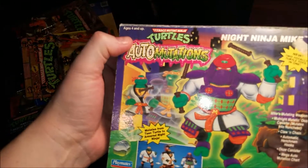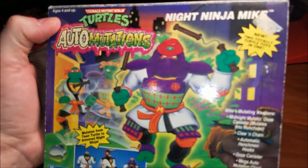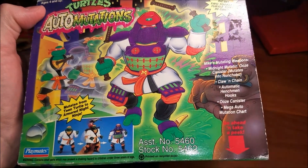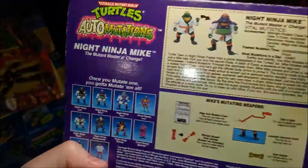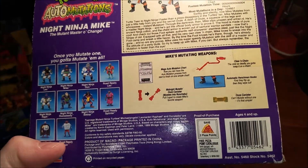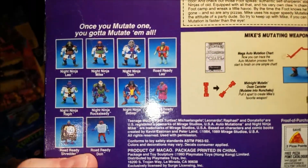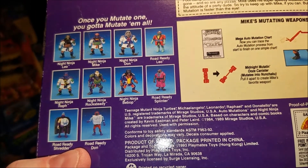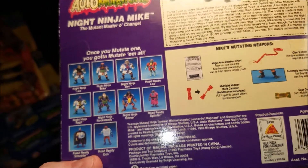Ninja Turtles Mutations — who has these and who likes them? This one here is Mike. Here we are: Night Ninja Mike. Here's the back of the box — this one is 1993. Look at all the ones that came in the Mutations options. I know I have a loose Splinter somewhere, and then Don Nutello, and maybe Shredder — that 25-cent toy at the flea markets that nobody buys.